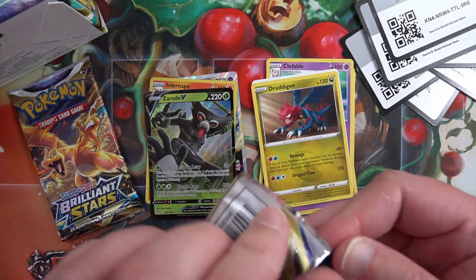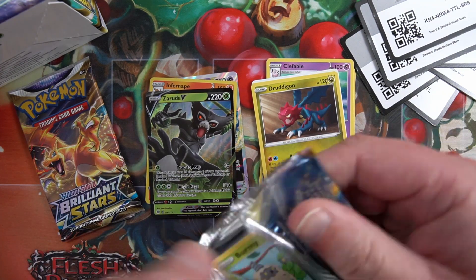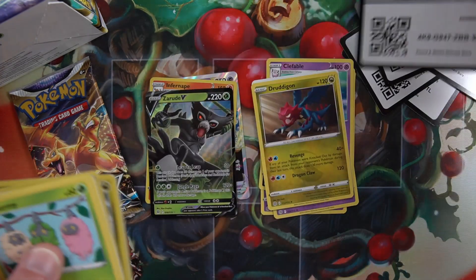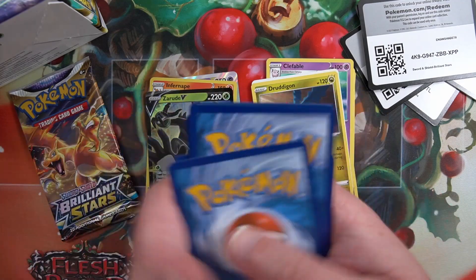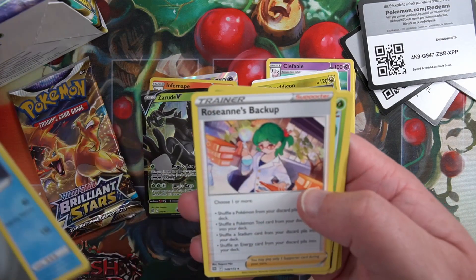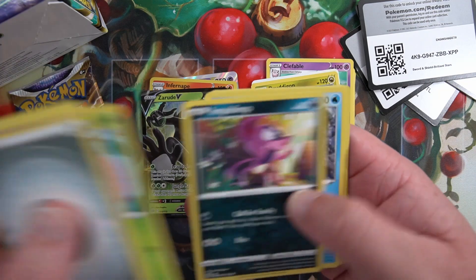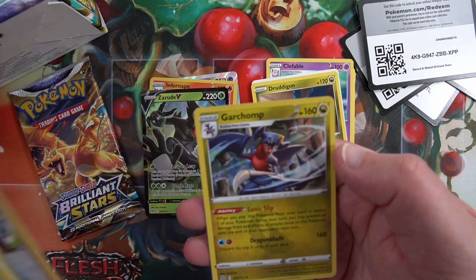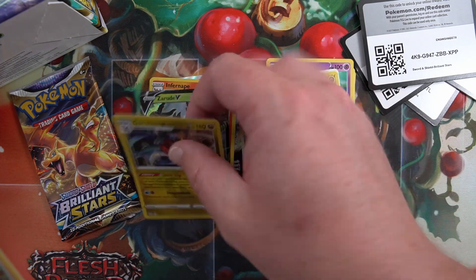Next pack, and we've got a Charizard pack wrapper - hopefully something good. Code card, four to the front. Energy, Gible, Dusclops, Burmy, Staryu, Starly - and a Garchomp regular foil.